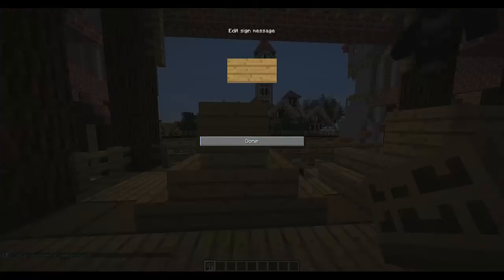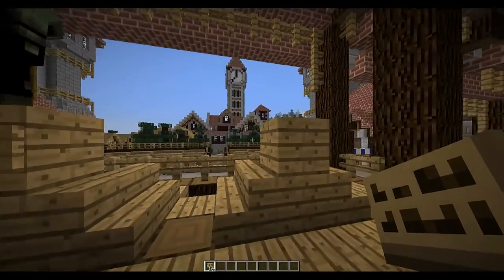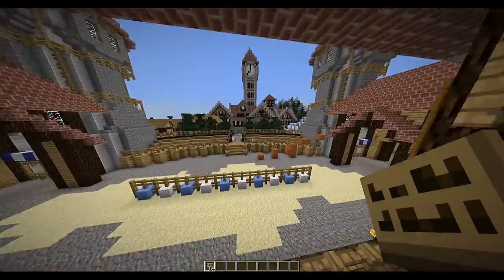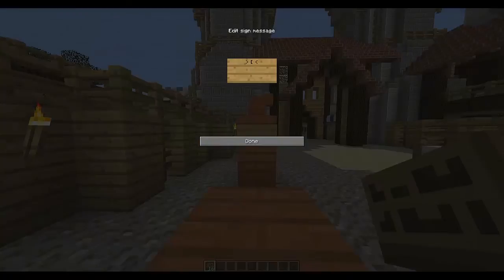So let's create some signs. First of all, you're going to want to do CakePoke on the first line, join on the second, and the name of the map on the third. There we go, there's a join sign. Maybe a quit sign near the arena if people are useless — CakePoke and then quit.